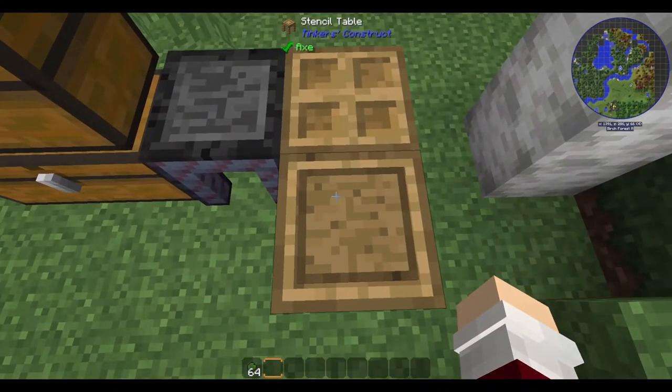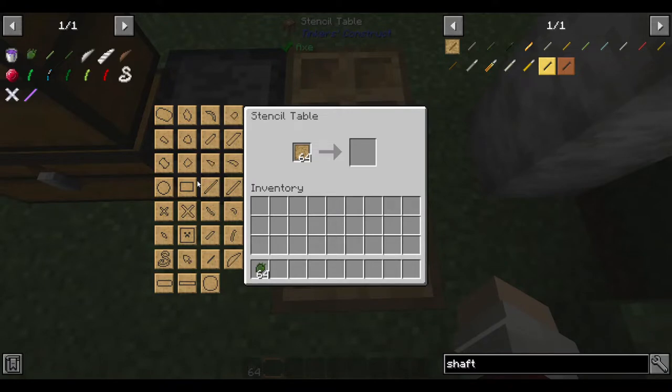So you want to go to your stencil table, hit on End to Here, and you want to build an arrow shaft.